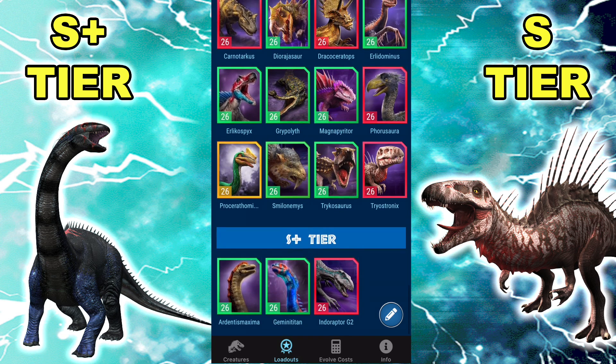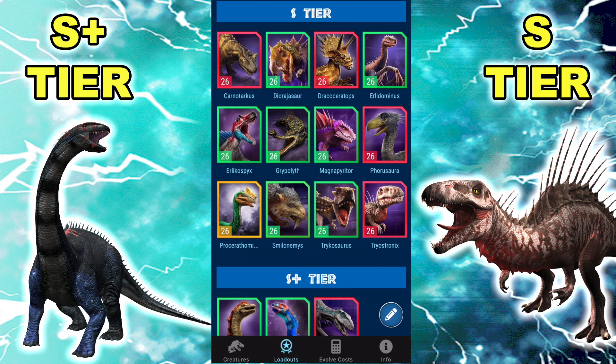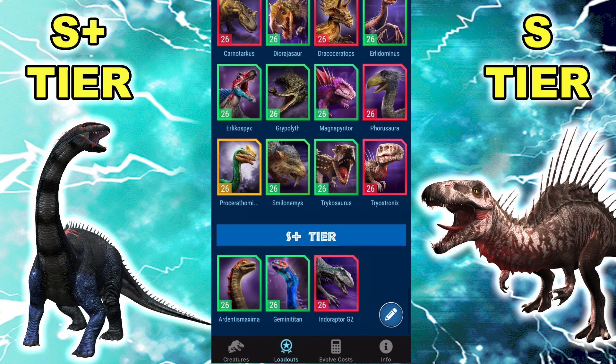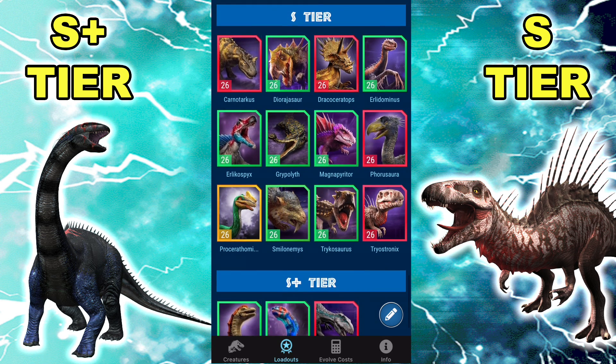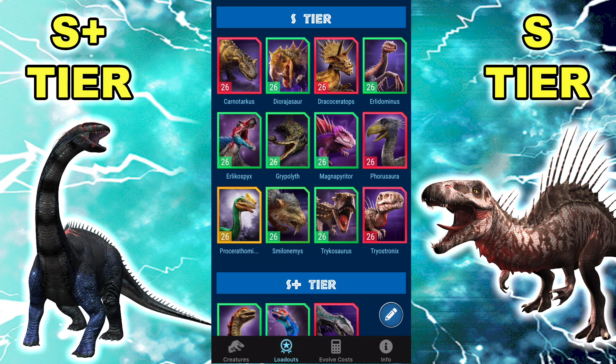So today we're just going to talk about the top two tiers, because if we actually went through the whole tier list dino by dino, it's probably going to take four or five hours. Prof actually did his own breakdown on his channel as well, so you can check that out — I'll link it in the description. So, 1.9 — huge meta changes. It might be one of the biggest meta changes, like the whole bleed revamp patch. A lot of stuff changed, so let's go over them.